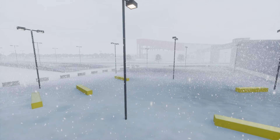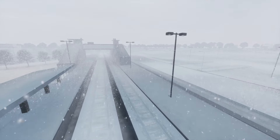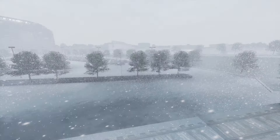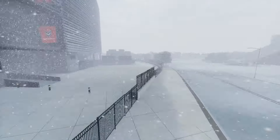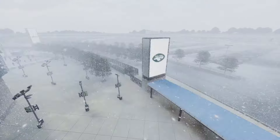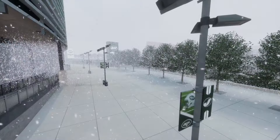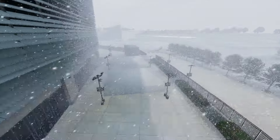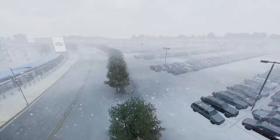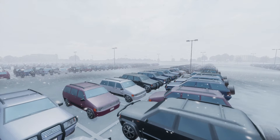I do like how the ground looks like it's frozen. I really love that aspect of this, because when you have a blizzard like this, the snow starts sticking to the ground — that's how snow piles end up getting so big. And that's something we're seeing here: the ground looks like the snow is starting to stick on it. If we continue this in realistic real-life time, after the game was over, there would be snow all over these cars, all over everything.